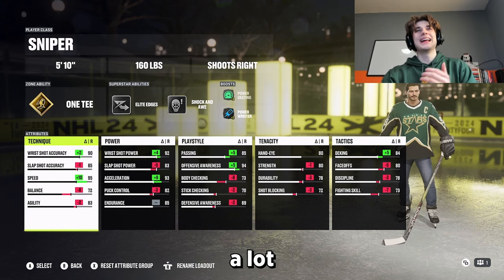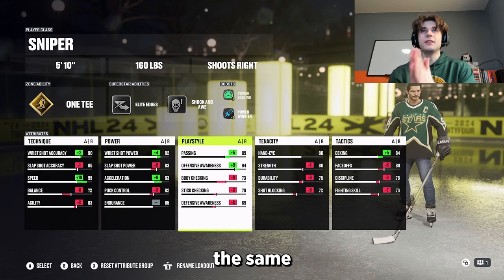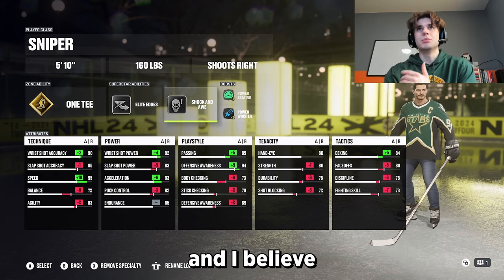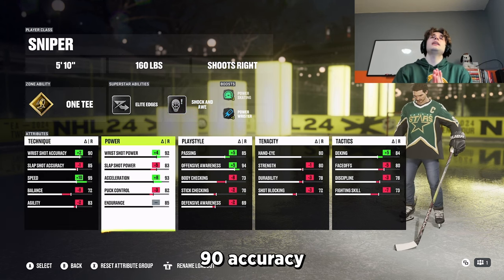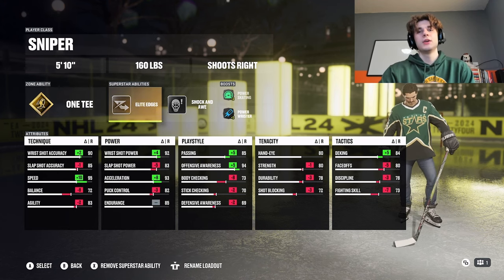He also does get bullied a lot, so balance is at 72. Obviously if you want to copy this and use it for yourself, you don't have to keep anything the same — you can change it and make it your own. This is just what I'm rocking with. Elite edges and shock and awe — I used them last time as well. Of course, that wrist shot is insane: 90 accuracy, 92 power with shock and awe. You should get some mean, mean snipes with this build.